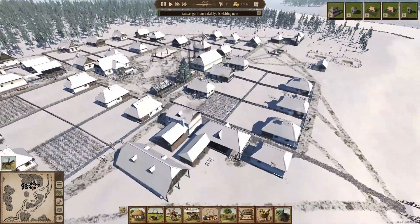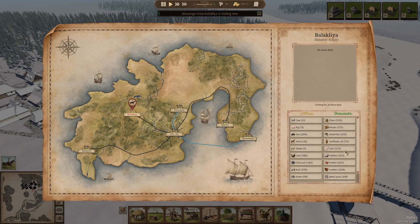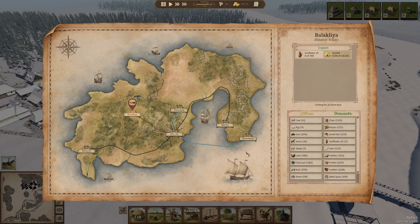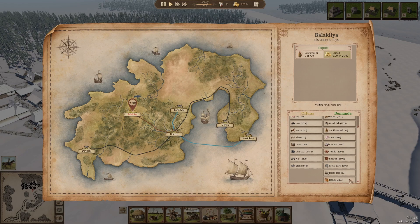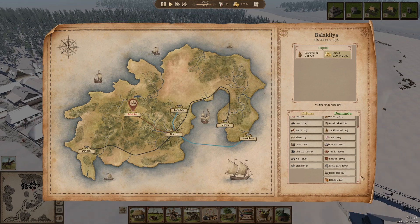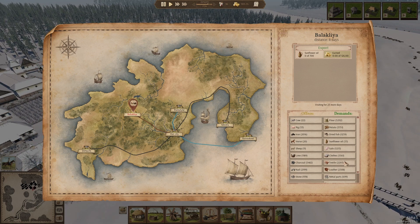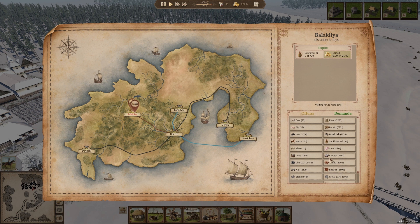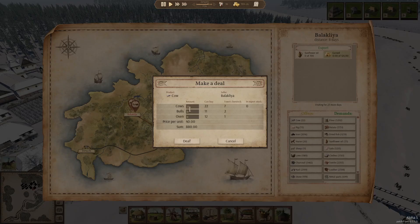We've got someone from Balaclia. We can only sell 730, so I'm going to go with 700. I will have leather soon, but I'd rather sell the shoes instead of the leather — you get way more money for the shoes. Let's go ahead and maybe buy another cow.